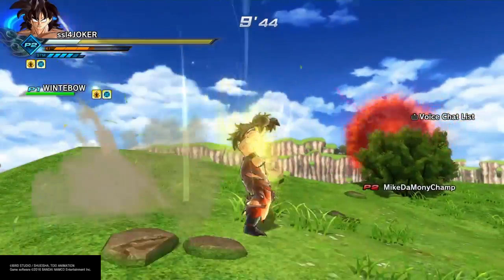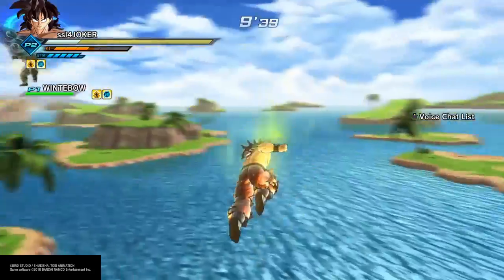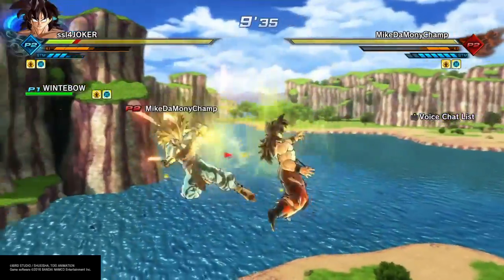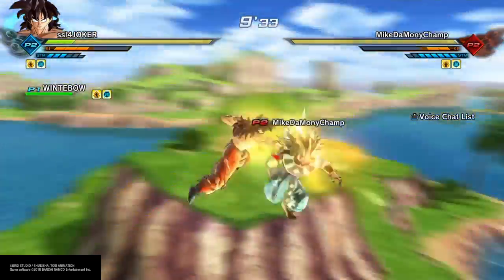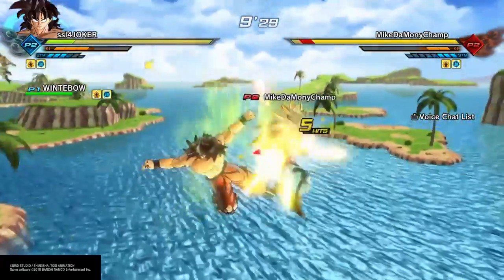It works better if you use big maps because people can't knock you out of it. You need to use Health Flash, because if they hit you while you're using Health Flash, you won't turn back into your regular form body-wise.